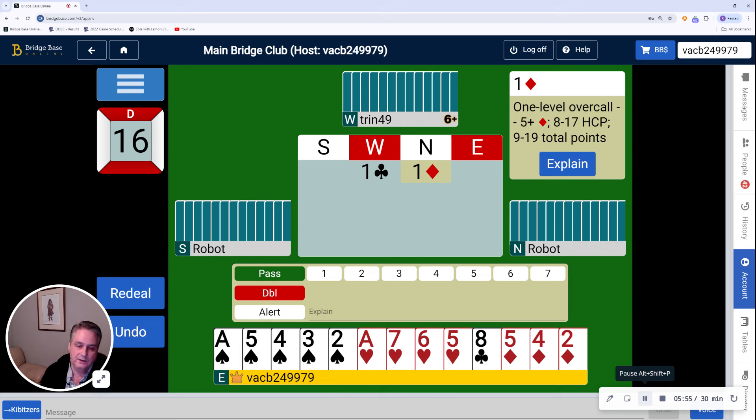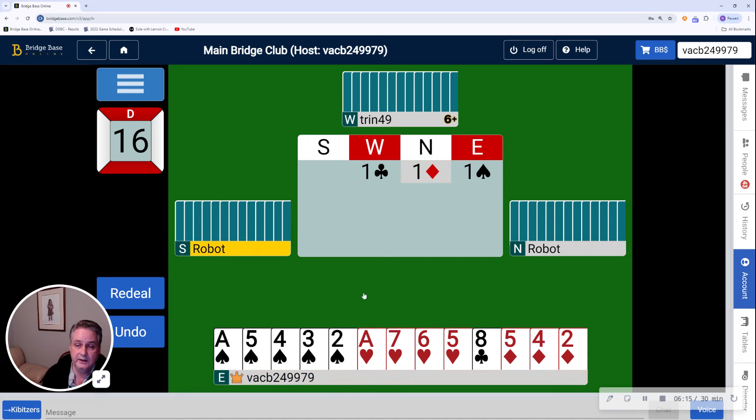I have five spades and four hearts. I could overcall a spade, intending to show the hearts later — though it's dangerous that I might not get to show the hearts if I bid a spade first. Alternatively, I could make a negative double, showing both majors. My personal preference is to bid one spade, but I certainly understand if you want to make a negative double.